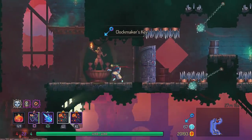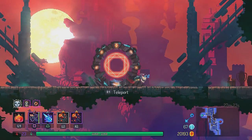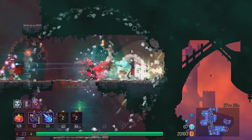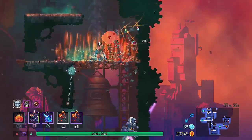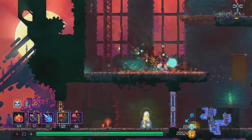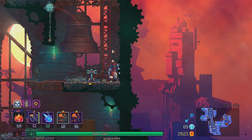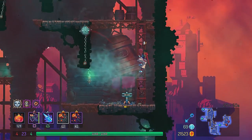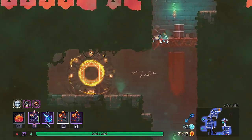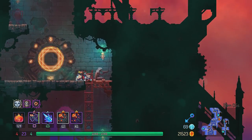Here is the clockmaker key, which you need to get to the next level to fight the timekeeper. I've reached the top of one of the towers, so now I'm going to use the teleporter to go to the other towers and see what is there. There's going to be a ruby here. Now I'm going through all the towers.